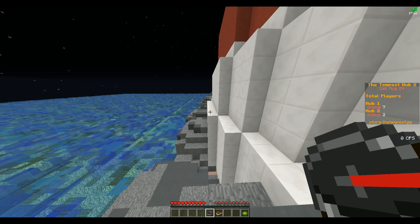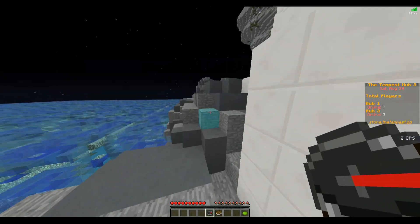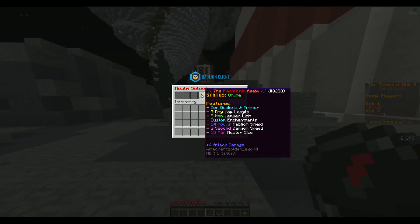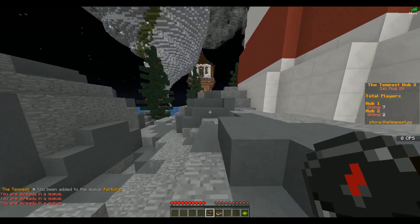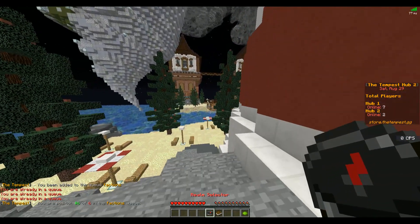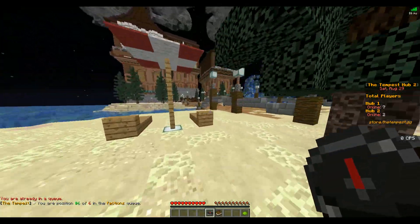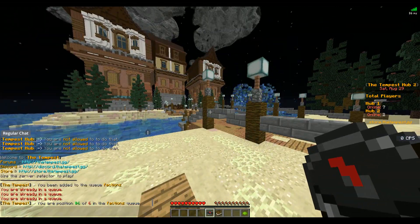You have Factions and Cannons, so it looks like it's a faction server. Maybe put your F-top in the hub — translate it using a database and display the stats there. That would probably work out well. Let's go ahead and click Factions. I'm in a queue right now to join Factions. It does show you the queue and where you are in it — that's pretty cool. I'll go ahead and wait to join and I'll be right back once I'm in.